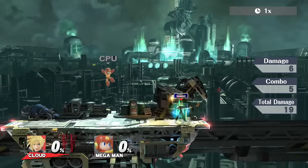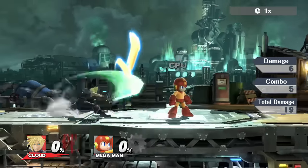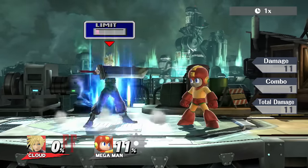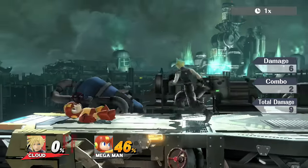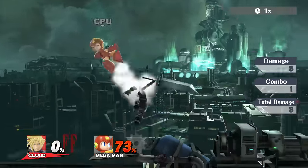Side B starts killing around the 135 area, and with limit it's around 125-ish. Unfortunately it doesn't do great shield damage — even the limit form, a fully charged limit side B does not break shield. But if you can get them with the limit form and they shield it, and then hit them with a second one, that will break shield.